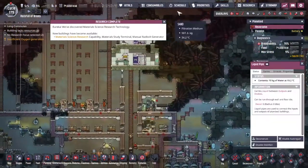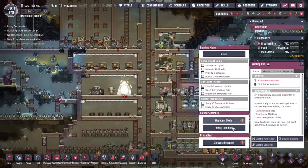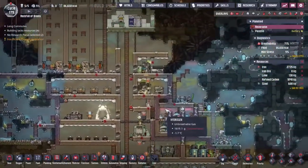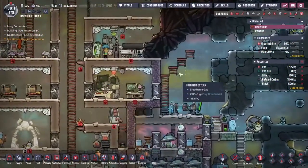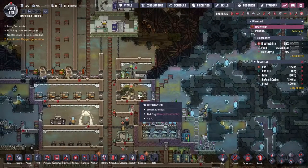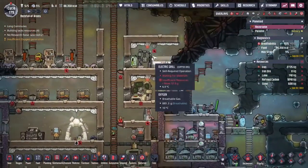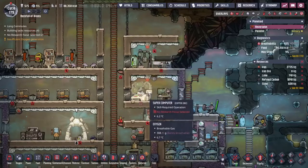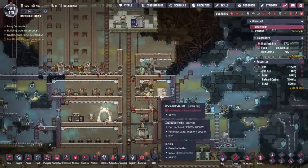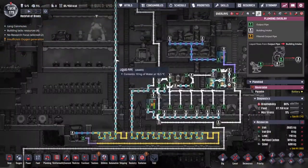The materials science research is in but I'm not sure where to put the terminal. Part of me wants to tack it onto the end of this research station, but honestly this research station was always a temporary setup that needs to be moved. Maybe the grill needs to come down and be made part of a more expansive kitchen system, and then we could do the research somewhere else.